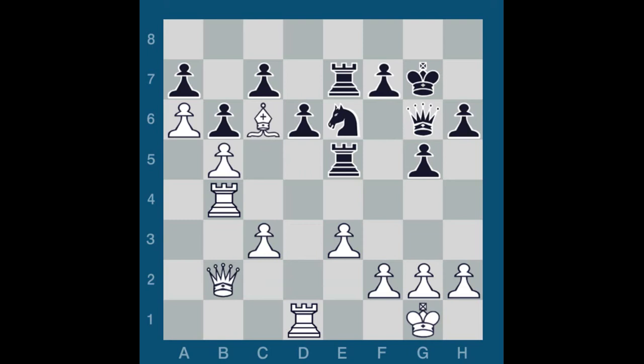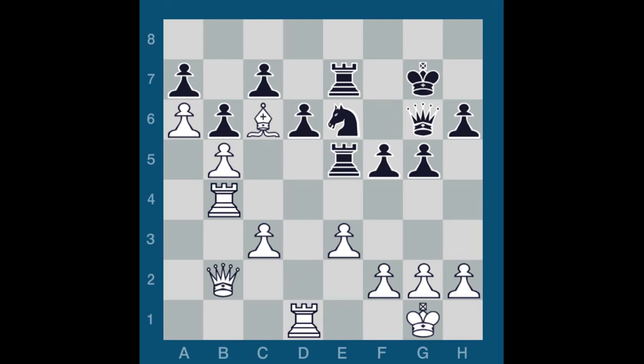Queen G6, Queen B2. Trading queens with Queen takes G6 check, King captures G6, hardly eases the pressure. I can improve my position at will while white has almost no prospects of creating counterplay. By keeping queens on the board, I must be alert to a surprise check or unexpected penetration of the white queen. F5, Queen B1, Queen F6, Bishop D5, F4, E4. After Bishop takes E6, Queen takes E6, I will force a breakthrough on white's E3 point.